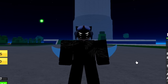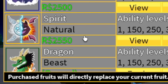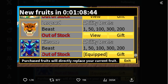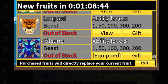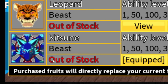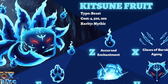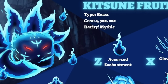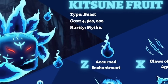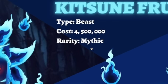Unfortunately they didn't actually want to reveal the price yet. For comparison, fruits like Spirit or Control are 2550. They didn't show how much the Kitsune fruit costs in the shop, but if I had to take a wild guess, it might be as much as the original concept — which costs 4500 Bucks.